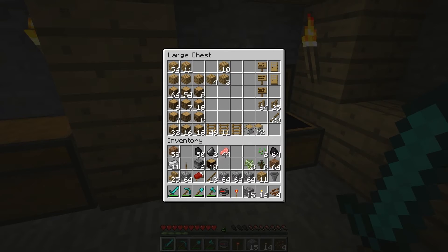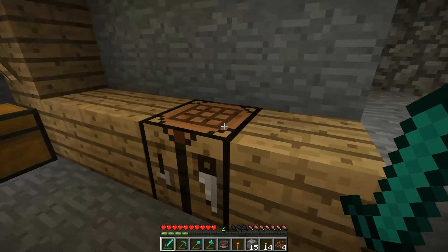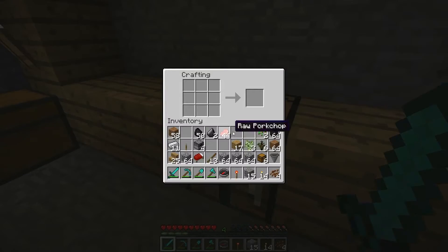Let's put some of this wood over here. Let's get another chest — do we have any more chests? I don't see any chests, so let's go ahead and make some. We're going to need a lot of chests. I was just thinking about something. Let's go ahead and make another hopper.